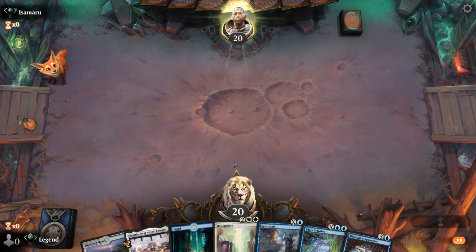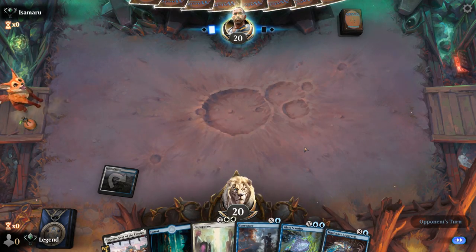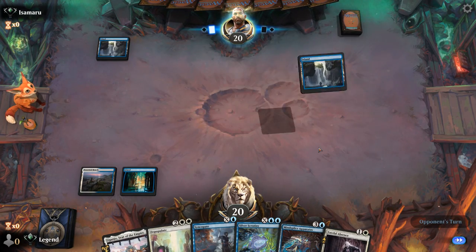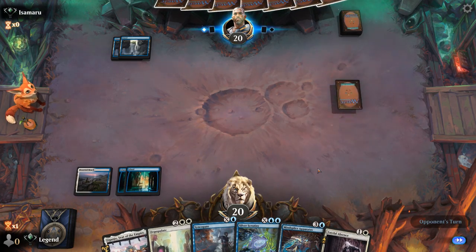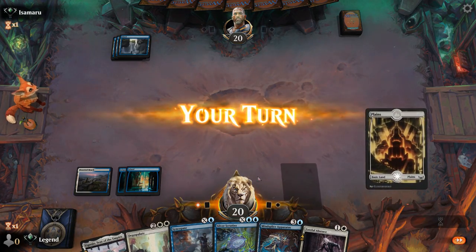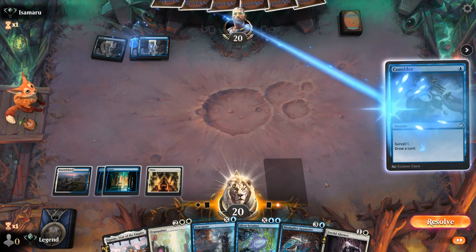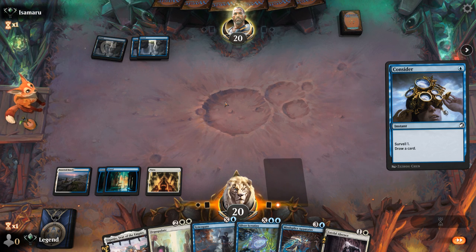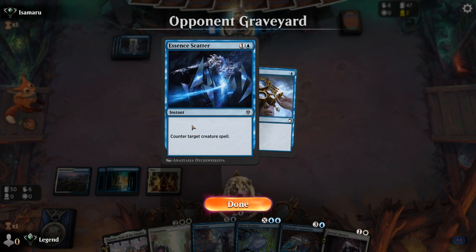We're on the play. The hand seems decent — all our colors, some early interaction, and apparatus to set up the late game with Scrutiny and Depopulate. We're up against Mono Blue, which can be a very tricky matchup, but apparatus having flash is a huge upside here. I'm going to wait for the opponent to make a move before flashing in apparatus. Syncopate is obviously not very good in this matchup.